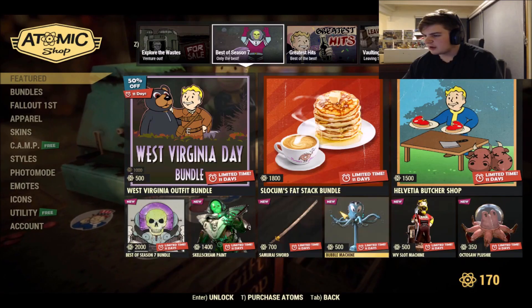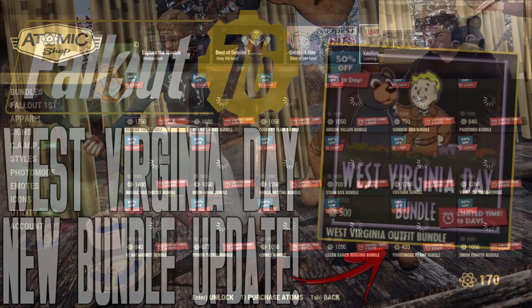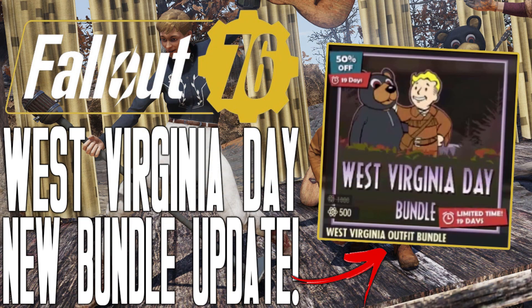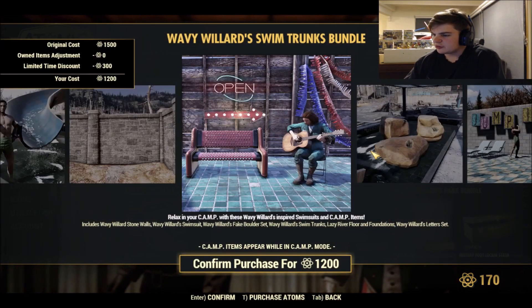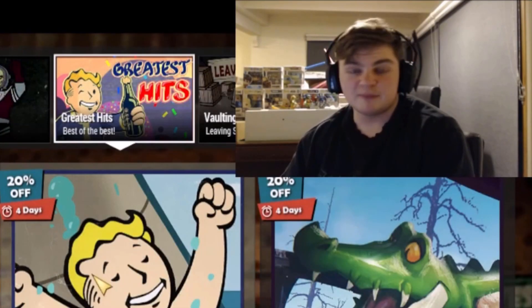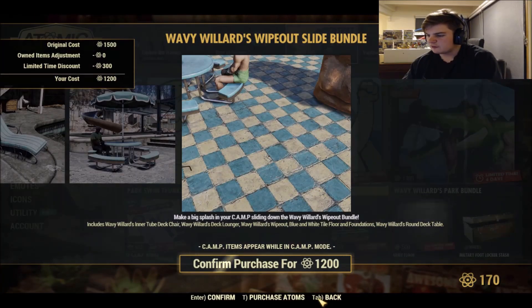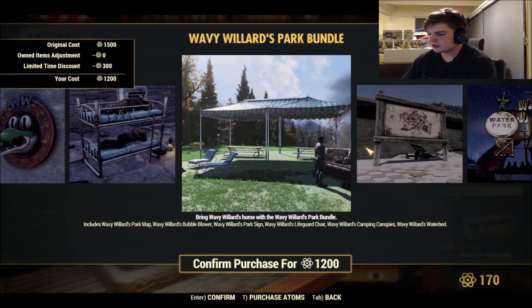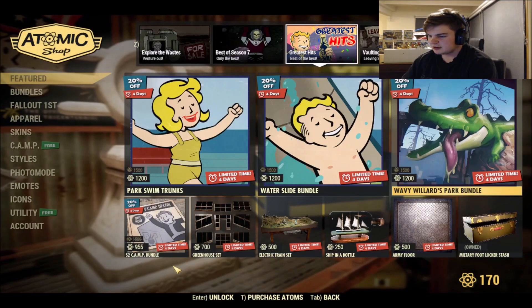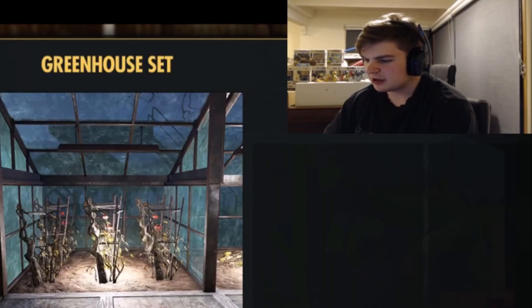We've got a bunch of other stuff here which I'm pretty sure I covered in a previous video, so go check that out — links in the description below. Park Swim Trunks for 1200. If you're interested in this computer, I'll have an unboxing coming soon. A Wavy Willard's Wipe Out Slide Bundle for 1200, a Wavy Willard's Park Bundle — it's basically a Wavy Willard's themed update. There's also a Greenhouse Kit for 700, which I like.